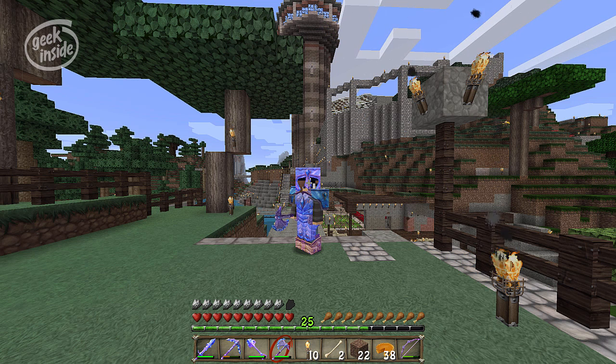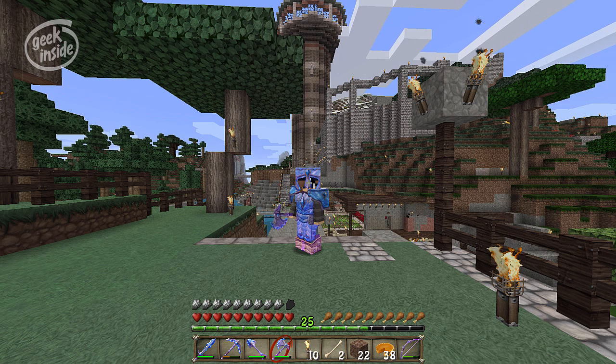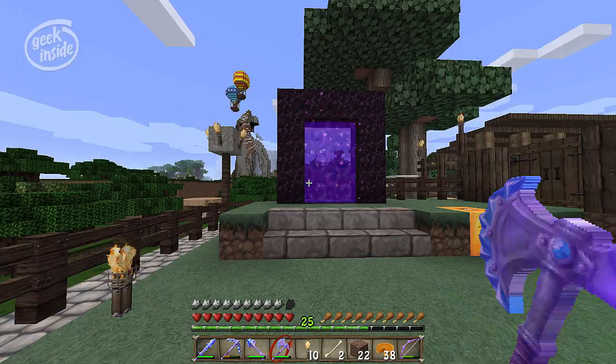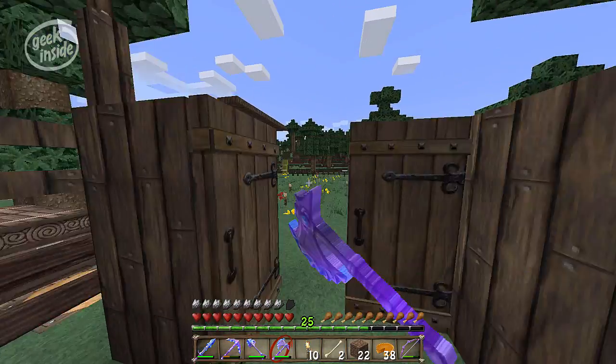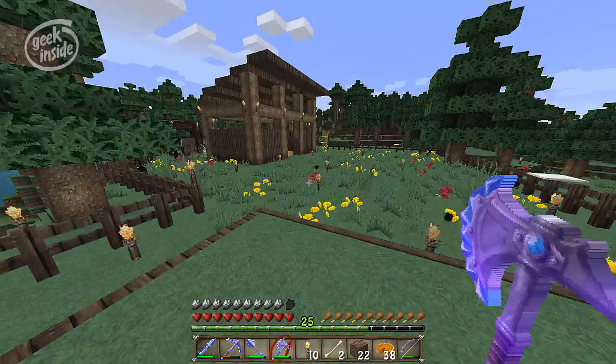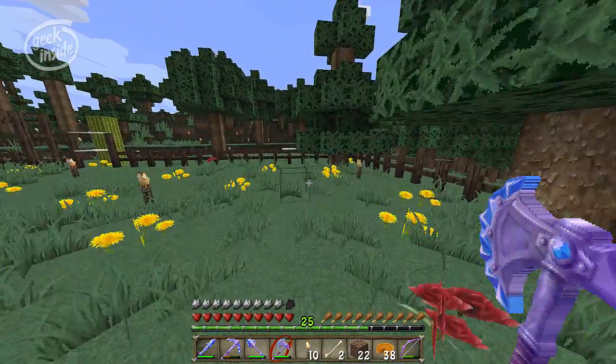I'm going to build myself a house. I've got a lot of things going on inside the mountain here, but I'd like to build a farmhouse with a wraparound veranda up here on this hill overlooking the horse pasture. I thought I'd come out here and show you where I had in mind and then maybe take a look at clearing some of this space out.